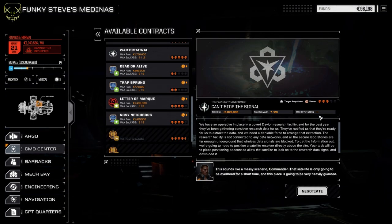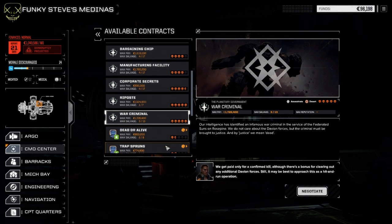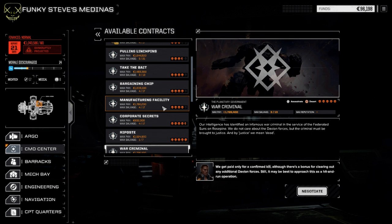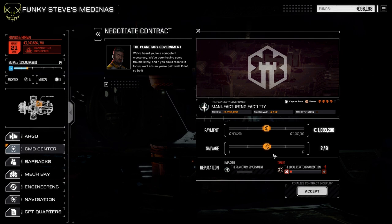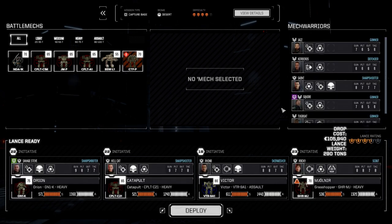We've got a whole month and we managed to make it through our financial report. So we've got a war criminal contract here, which would be kind of cool to take at some point — five skulls — but I just want to make sure we're ready for that. Manufacturing facilities, capturing a base, I think we'll do this one first. We do need C-bills for the end of the month, so we're just going to go in here and do this one real quick. Hopefully we can find a few Battle Master parts — that'd be kind of cool. We'll take our standard lance and deploy.